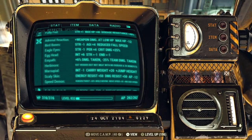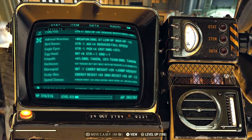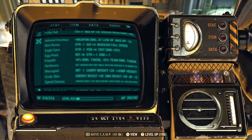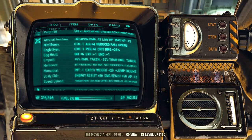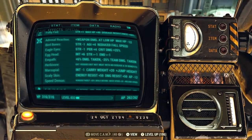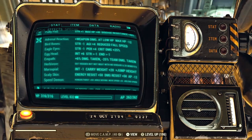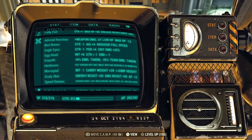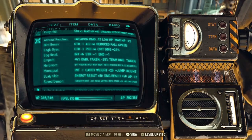The first mutation listed — Adrenal Reaction — is not necessary for this build, as it's aimed at bloody builds. It gives minus 12 to your HP but rewards extra weapon damage at low health. The reason I have it is that I swap my character between Junkies and Bloodied from time to time, as I'm currently testing out the bloody build — but I'll get into that in another video.